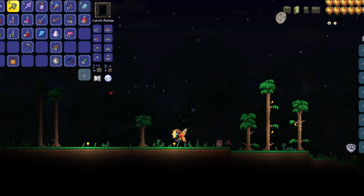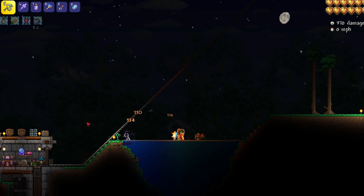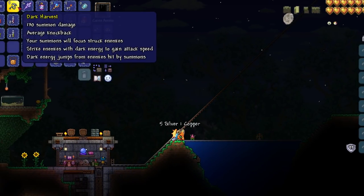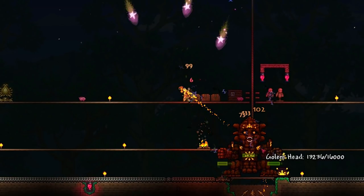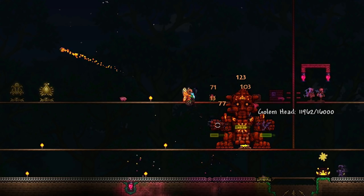The Dark Harvest tooltip states: attack enemies with dark energy to gain attack speed. And enemies that are hit shoot dark energy shards, as you can see coming off that possessed armor there. And as we can see more clearly when attacking the Golem, there seem to be dark shards shooting off each of the impacts and impacting other enemies.